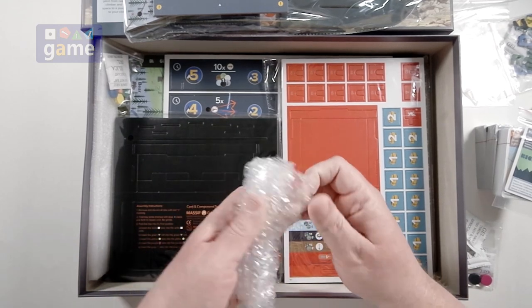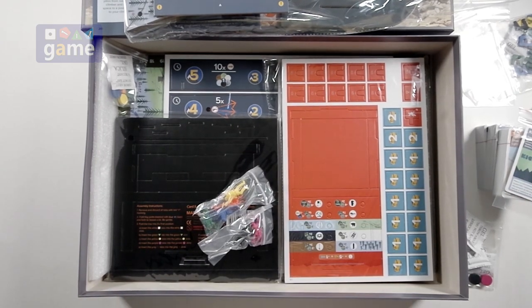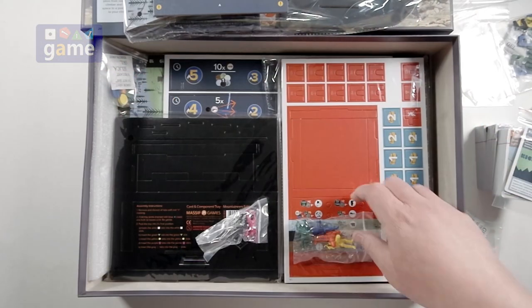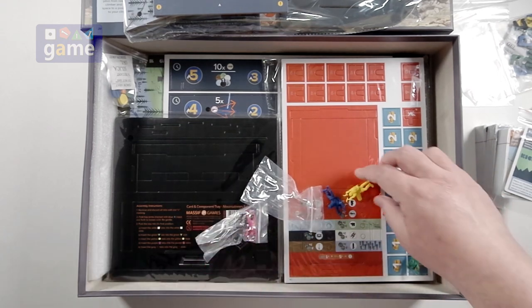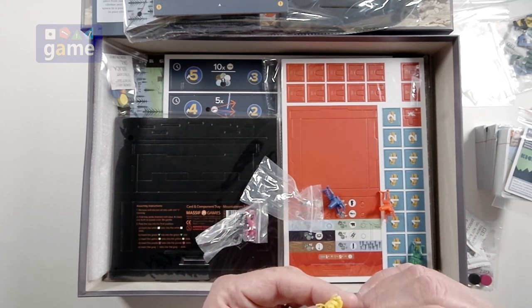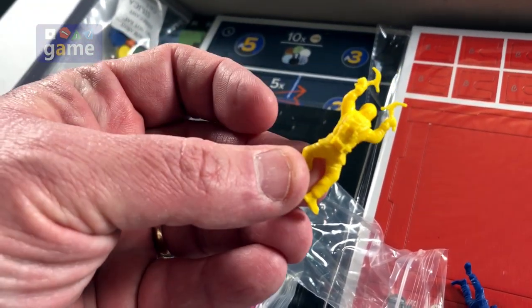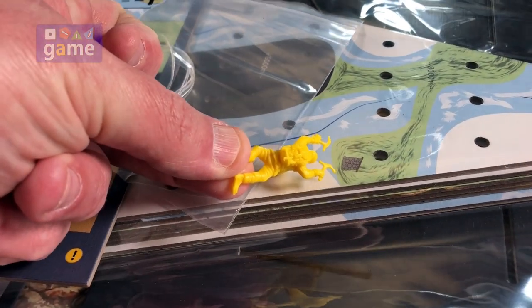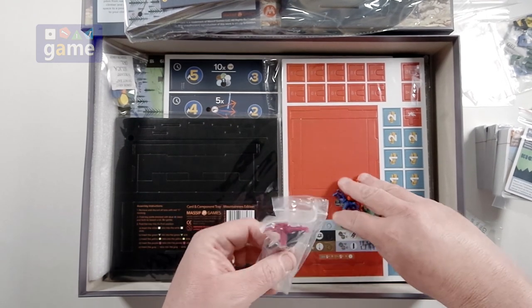Rolled in bubble wrap — this is going to appear to be our miniatures, our climber guys and gals. So here are the four for the regular game and the two extra for the Deluxe Edition — six total. We'll take a look at one of these. It's got this big peg coming out of their base, which is obviously going to go into the holes on the mountain board as they climb. Pretty cool visual effect. Have to maybe see about getting these guys painted. So you get six miniatures.